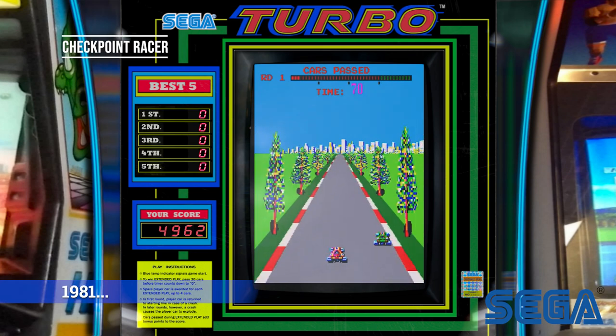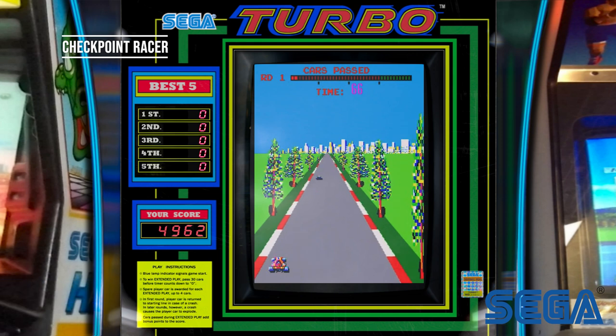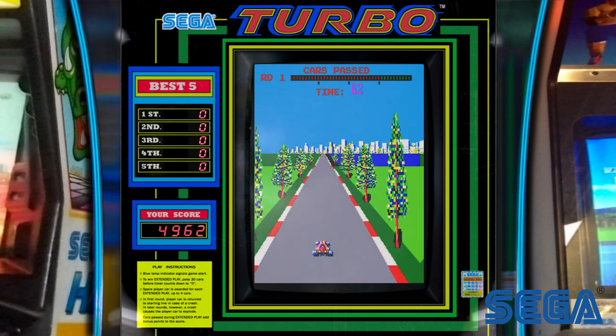Released in 1981 by Sega, Turbo featured a steering wheel, a gear shift for low and high gears, and an accelerator pedal.